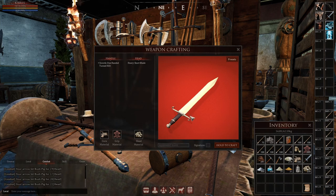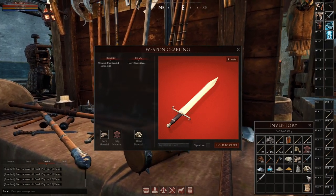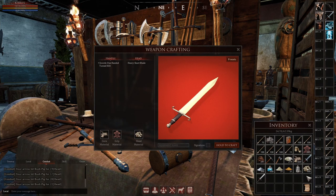That's the basics right here. Now we just hold the craft button and there we go — we made it. It does not tell you how many materials it takes. The only way to find out is to just go for it. There are resources online with calculators, but it's generally not a big deal. Just get a bunch of materials, come home, and try crafting stuff. You'll figure it out real fast.